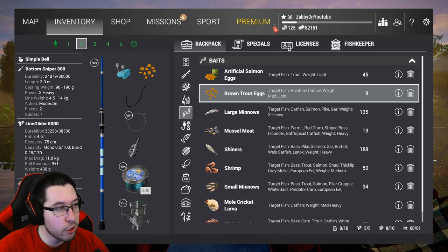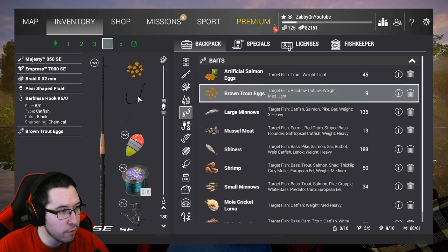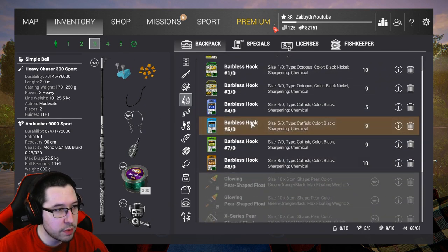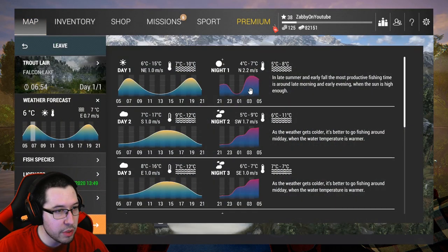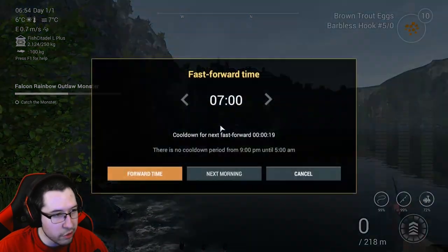Once you have the brown trout eggs, go ahead and put on a bunch of 4-0 hooks. You can also do 5-0 - I'm gonna do 5-0 on my two heavier duty rods. Then all you're gonna do is go to the nighttime. Let's take a quick peek here - you can go to about 2 or 3 in the morning. You can see the peak starts really shooting up, so let's just go to 3.